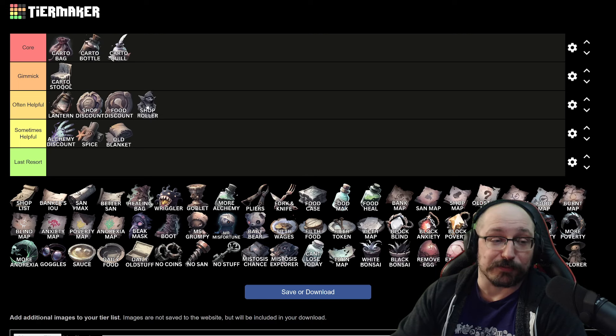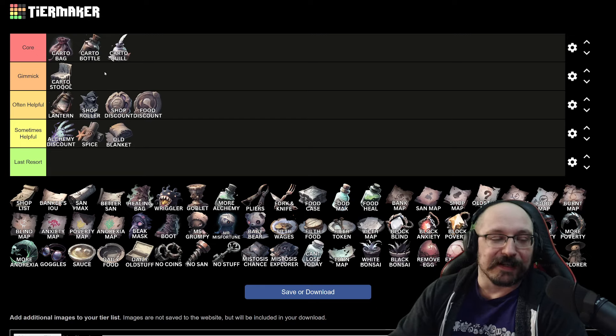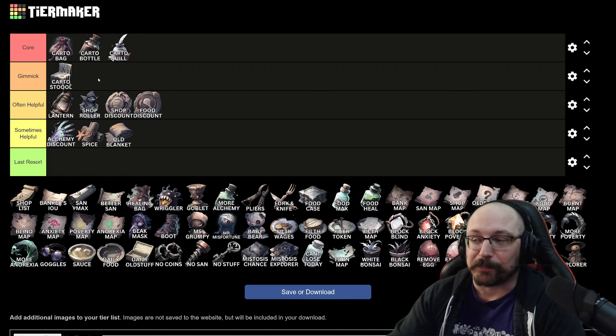Shop roller I think is probably more often helpful. I'm not really going to try to do horizontal ranking here. Shop roller can really save your run — I've had plenty of runs where I start getting my gold generation going, we're missing the carto bottle or the stool, and we just roll the shop a few times and find the stuff we need. This can definitely save your run, especially once you're into the mid-game quite a bit.